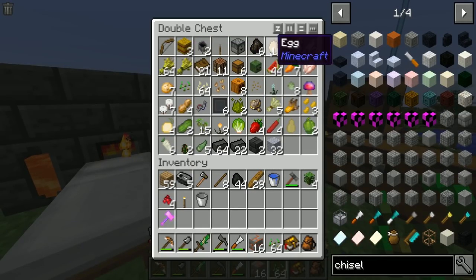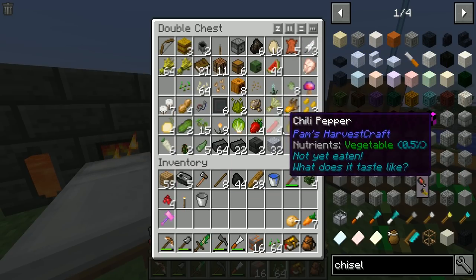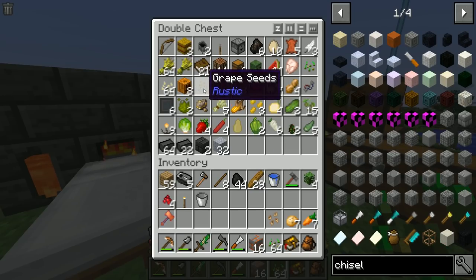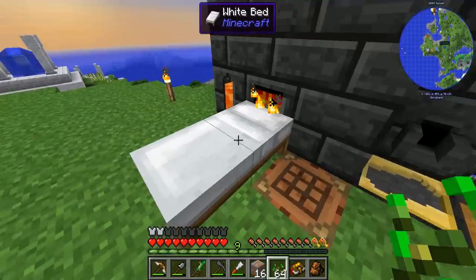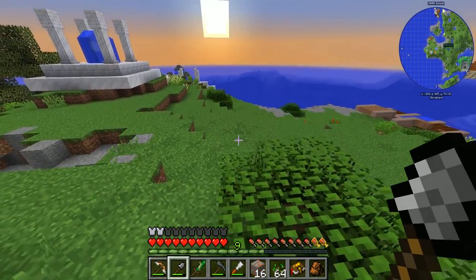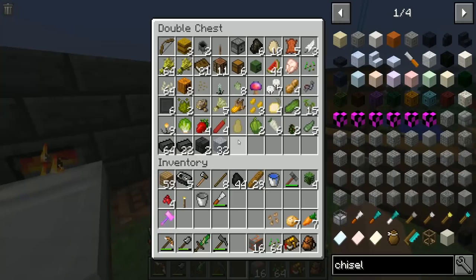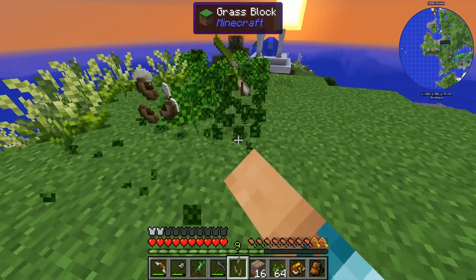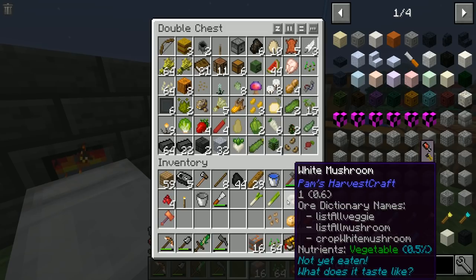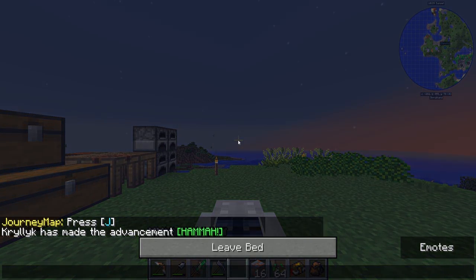Obviously one of the first things we're going to need is the vanilla stuff — carrots, potatoes, and we can do some beetroot. That'll at least get those ones down and get some vanilla food going. I got a shaded garden so we can diversify our food options — there were a few things in there we didn't have before. Trying to get all the different types of food available in the pack for a good baseline setup.